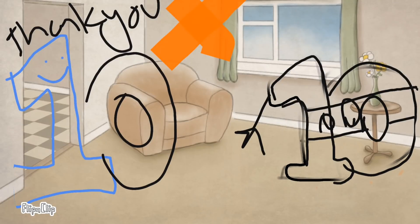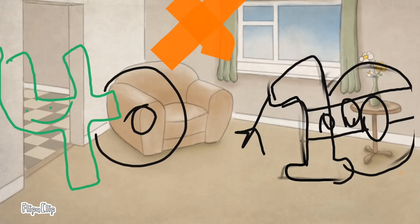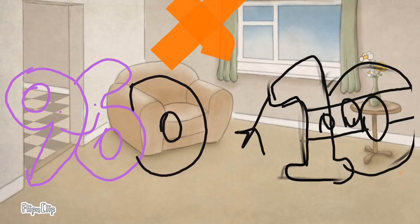And so 1 multiplied by 10 became 10. And 13 multiplied by 10 became 130. 4 multiplied by 10 became 40. And 96 multiplied by 10 became 960.